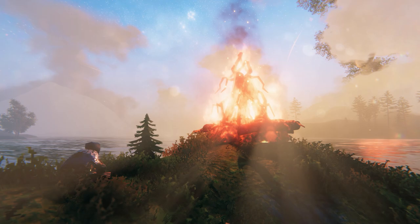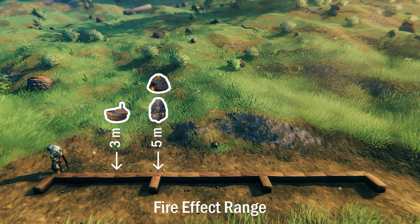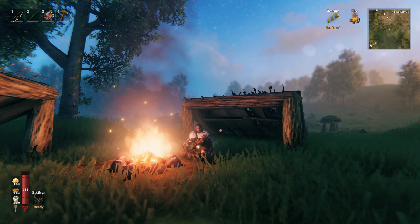There are several heat sources in the game that will activate the fire effect when you are within range of them: the hot tub, smelter, charcoal kiln, blast furnace, standing brazier, hanging brazier, campfire, stone oven, and finally the bonfire, which extends the fire effect furthest of all.